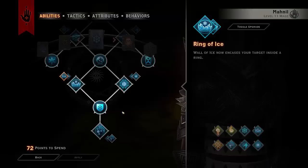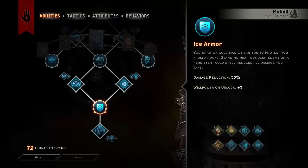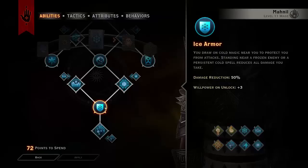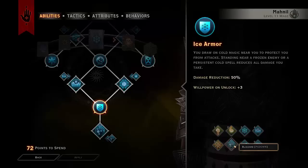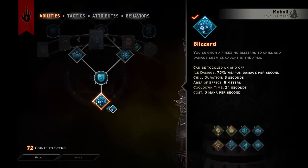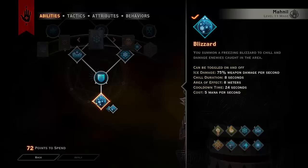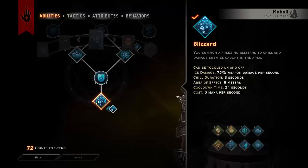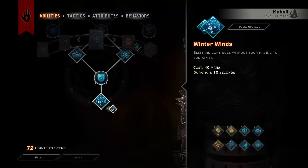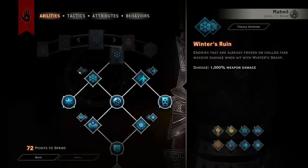Ice Armor means you draw on cold magic near you to protect from attacks. Standing near a frozen enemy or a persistent cold spell like Blizzard reduces the damage you take by 50%, which is very nice. Ice Armor also works with Ice Mine — just leave it next to you and you'll actually get Ice Armor from it. Blizzard with the new upgrade is extremely effective: it deals 75% weapon damage per second, chills enemies in the area for 8 seconds, has an area of effect of 8 meters, a cooldown of 24 seconds, a cost of 40 mana, and a duration of 10 seconds. This works brilliantly with Winter's Ruin, and since it's only 40 mana, getting mana back won't take long at all.